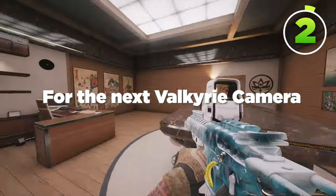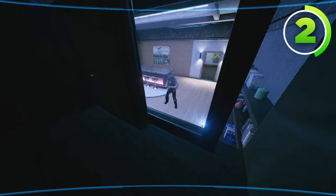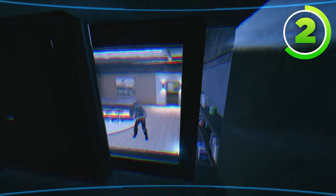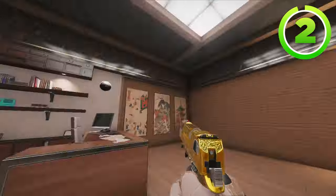For the next Valkyrie camera, make your way inside of Office. Then shoot out this little wooden cubby right here. Once you've done that, throw your Valkyrie camera inside of the cubby. Then, once you get on it, you have a clear view of anybody inside of Office, or anybody hopping in through the window. It's great if you're actually playing the bomb site here and you give up the wall — so if anyone plants behind the desk, you'll get a clear view of them.